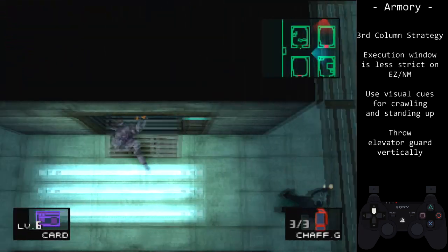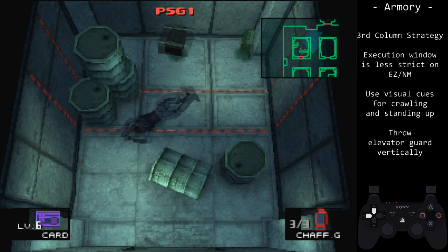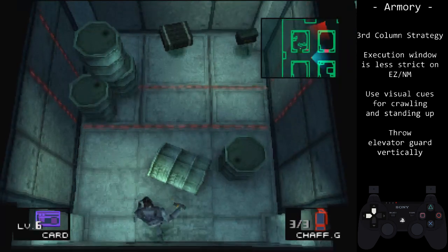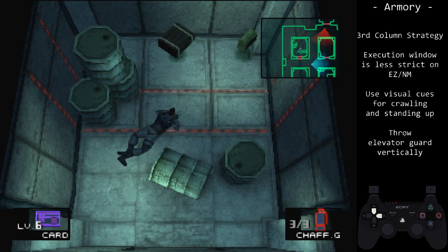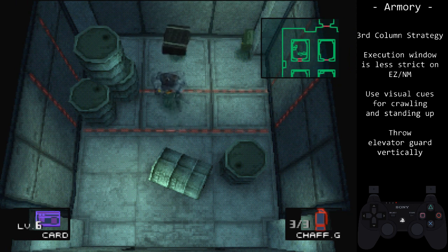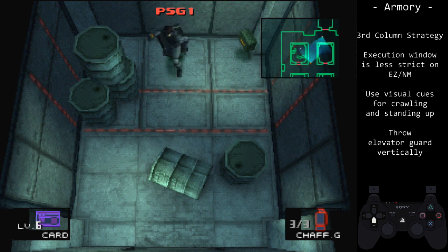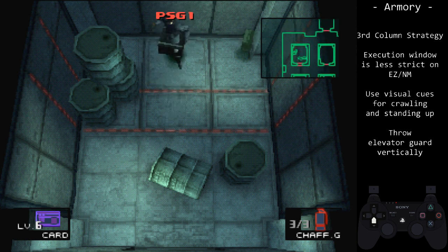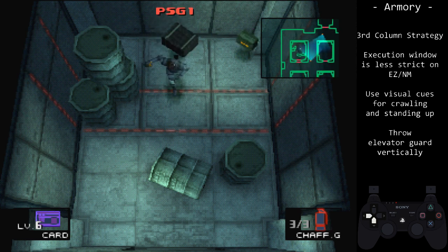The beginning plays out the same way, but our PSG-1 room will look radically different. Approach the lasers as close as possible. Watch for Snake's right arm to pass by the laser line on the floor. Rotate so that Snake's feet are vertically up, then turn up and run up to get the PSG-1. Then turn down and wait for Snake to turn down. If you do not wait for him to turn, you will run into the lasers on the right. As he crosses the laser line, hold down-left.